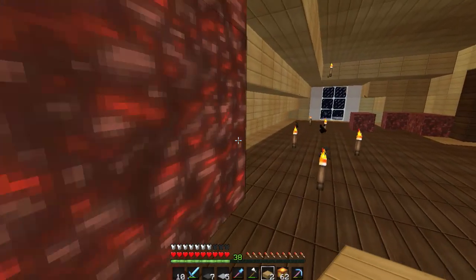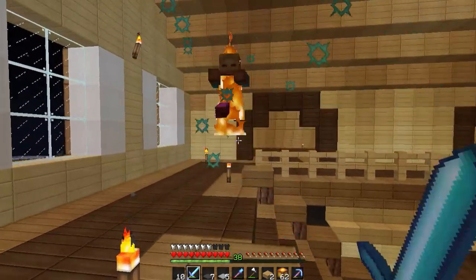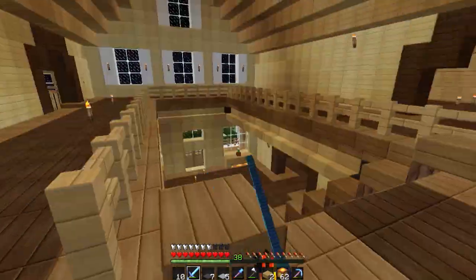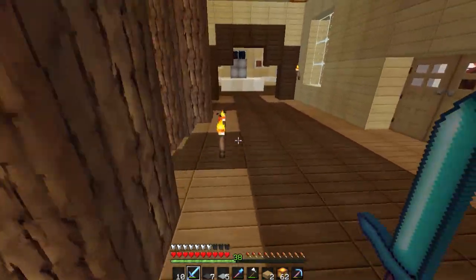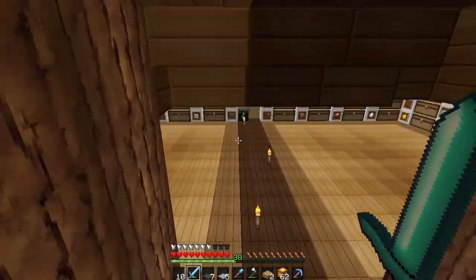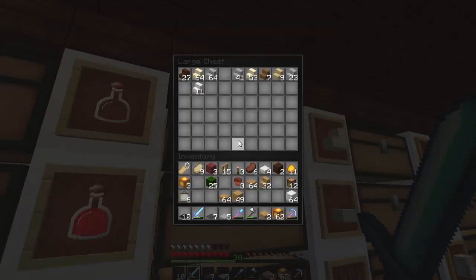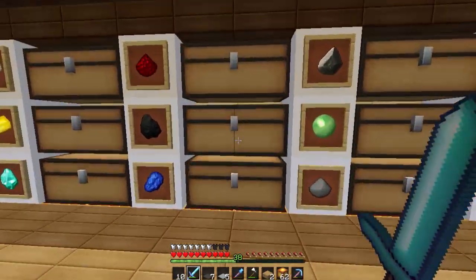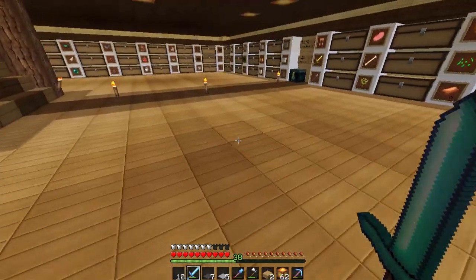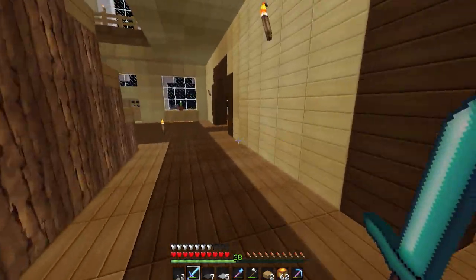I want to sleep in this bed. How did this mob spawn in here? It is so bright — I even put glowstone up there. We are going to use some sandstone or quartz stairs — I haven't decided yet. I'm also going to bring some coal blocks, which I've never used to build something before, but I'm going to today.